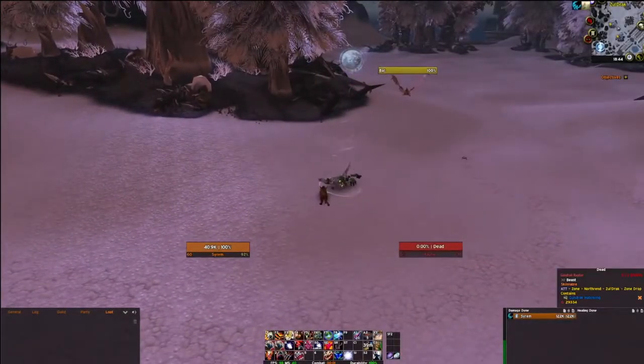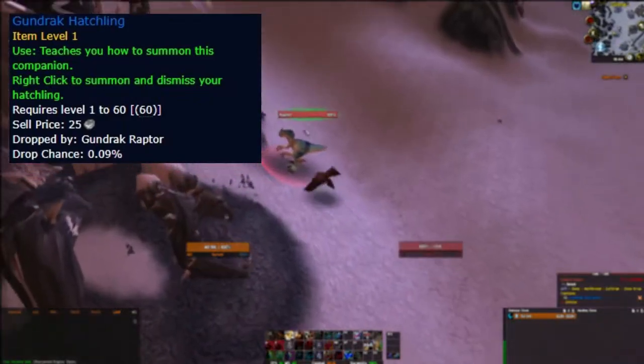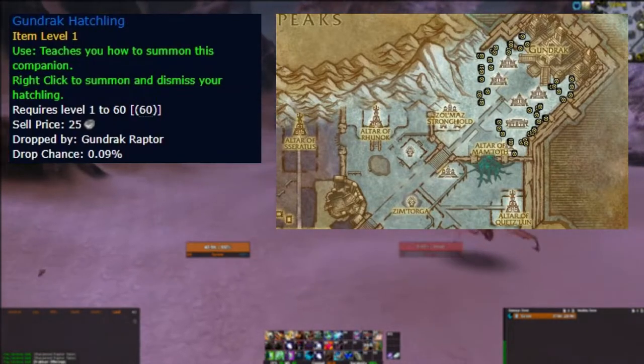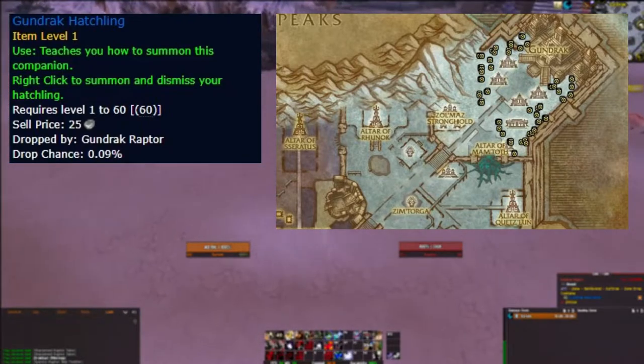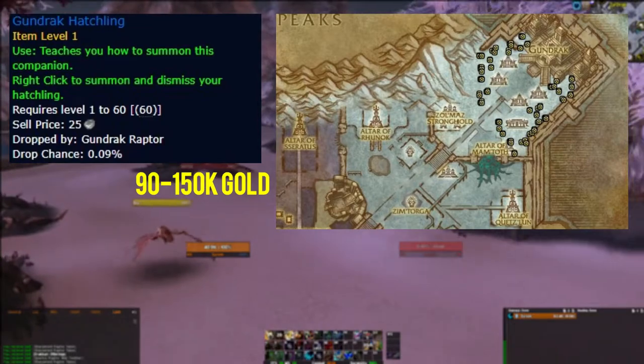Number 13 and the last pet on today's list is the Gundrak hatchling, which drops from Gundrak raptors at a 0.09% chance in Zul'Drak. Same thing applies here — farm only if you want it for your own collection or you really want more variety on your auction house. Managing to sell one of these will make you around 90 to 150,000 gold.